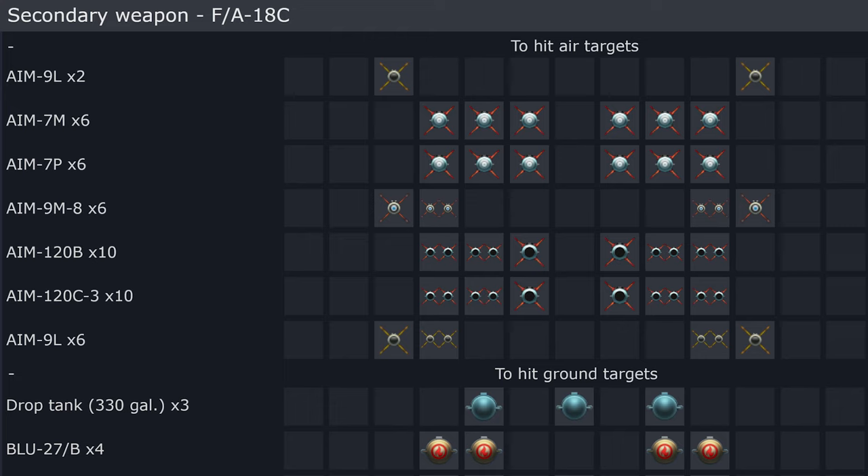If the MiG-29K never gets an R-77, we could see AIM-120s added. There are two options: the AIM-120B from around 1993 and the AIM-120C-3 from 1997. Other versions like C-5 could compare to the R-77. The maximum loadout would be 10 AIM-120s — very heavy and it would slow the aircraft down further, but theoretically possible with advanced pylons.